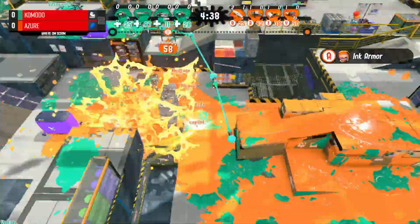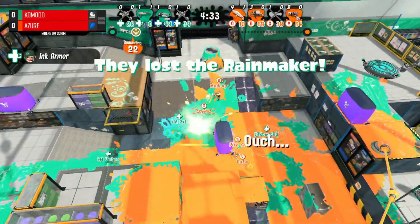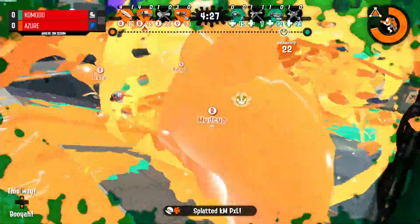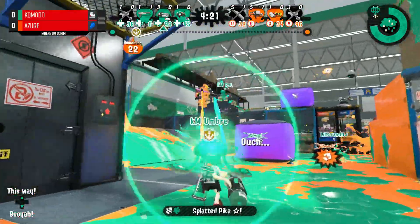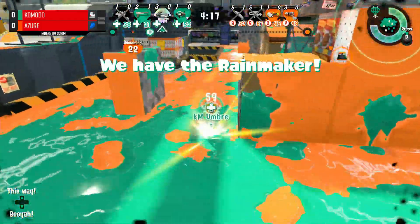They are putting all the pressure on, look at them moving as one unit right here. The Rainmaker just sneaking by, making it all the way to 22. Mudcup still alive, getting another pick - that's another three down. The ballpoint is kind of behind, they can just pressure the ballpoint and move the Rainmaker right now. But it looks like a little bit of a miss input there. Umbrae is now able to get a couple kills and kind of getting some time to breathe.